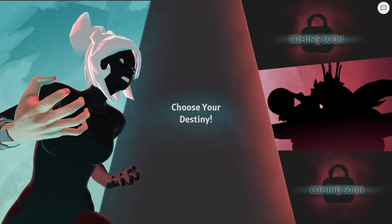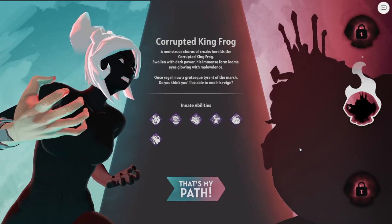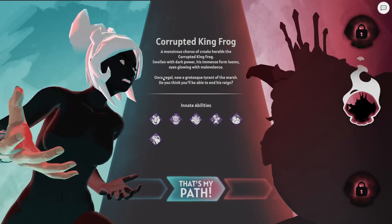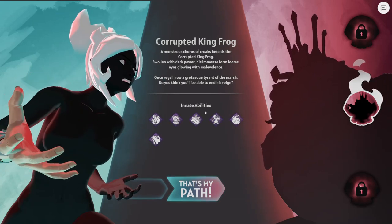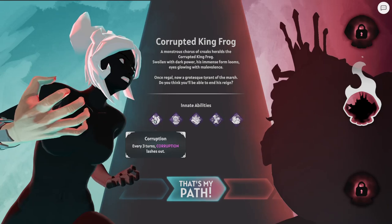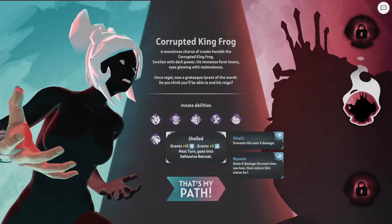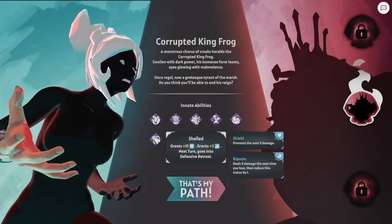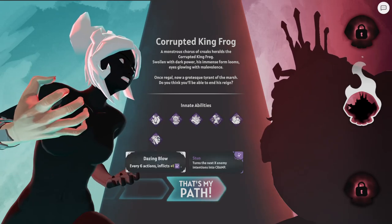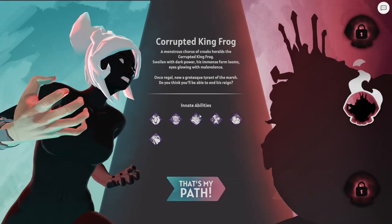Choose your destiny. I actually thought it was a crab — but it's a frog! A monstrous chorus of croaks heralds the corrupted king frog. Swallowed with dark power, his immense form looms, eyes glowing with malevolence. Once regal, now a grotesque tyrant of the marsh. Every three turns corruption lashes out. Every 15% of missing HP grants one empower. Every two actions grants one courage and one riposte — riposte deals X damage the next time an enemy loses. Every six actions inflicts one stun. Do you think you'll be able to end his reign? I'm gonna say no based on what I've just read.